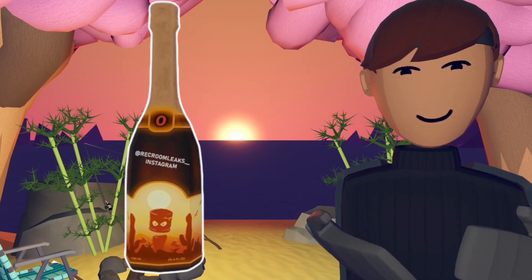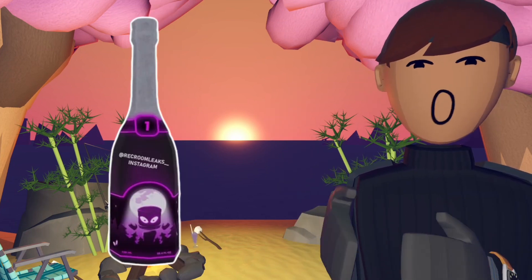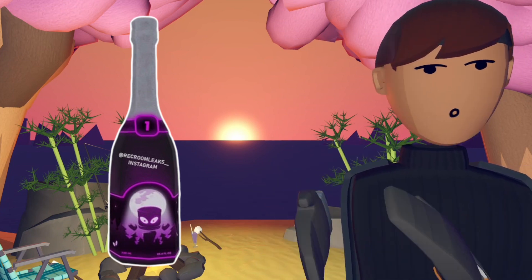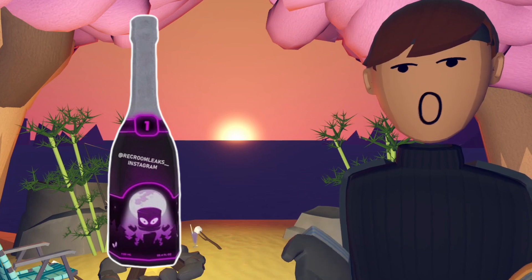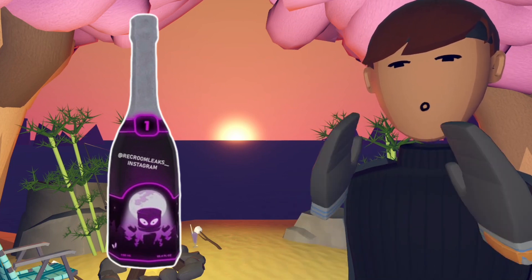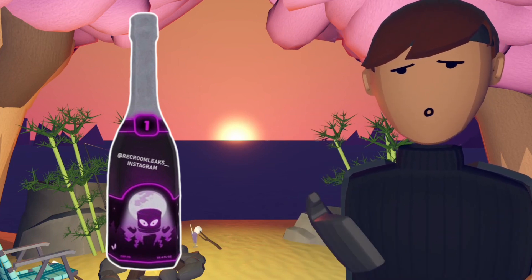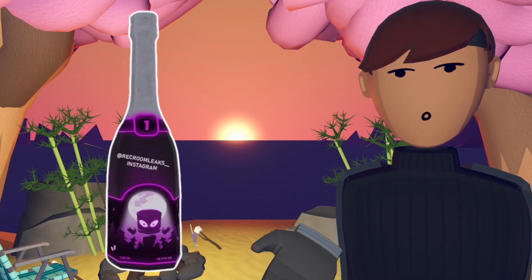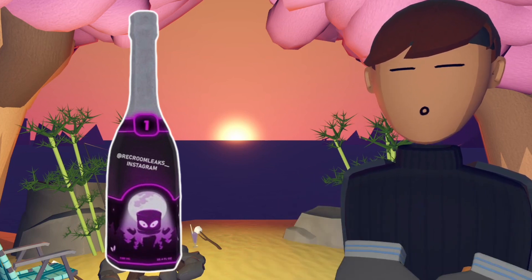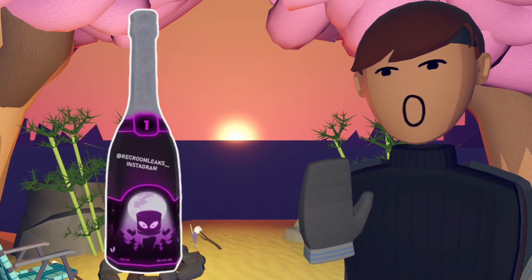The Forbidden One Bubbly — the top half is pretty much just silver, and the cork is silver as well. Below that is the same watch as on the Forsaken One Bubbly, except it's black with a neon purple outline, and in neon purple it says one. I'm guessing that might be for the Forbidden One — just a theory, let me know in the comments. Below that it's a very dark purple mixed with black — very nice color.